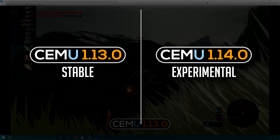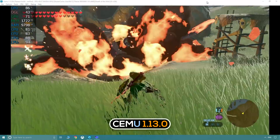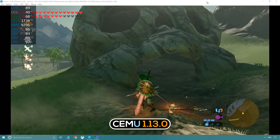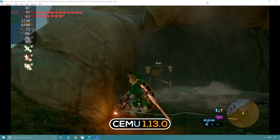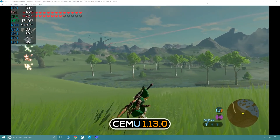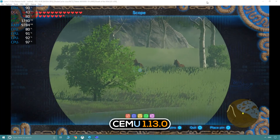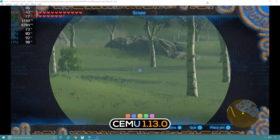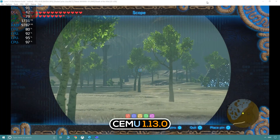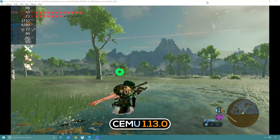What this means is we will have two versions of Cemu at the same time — one stable, one experimental. Versions 1.12.2 and 1.13.0 should perform identically, with the latter containing a few extras. What we can explore whilst we wait for version 1.14.0 are the new features and changes found within 1.13.0. Patreon supporters have seven-day exclusive access, with the public release dropping on the 5th of August. The main changes are to the interface and graphic pack system, with additional Discord Rich Presence now available.